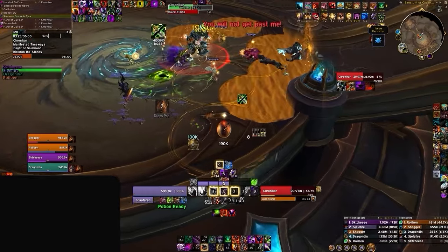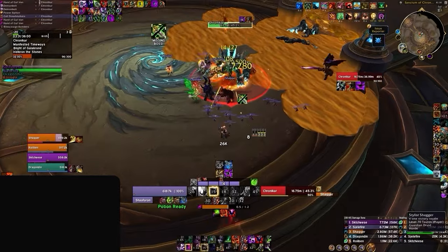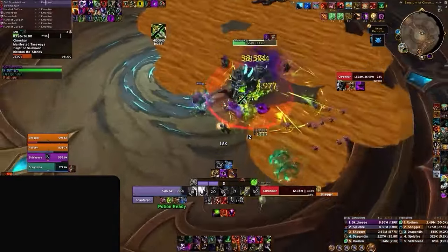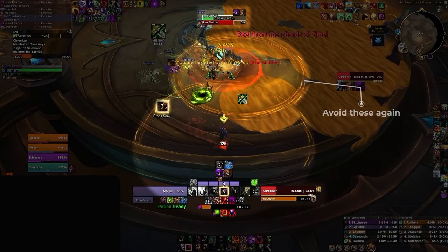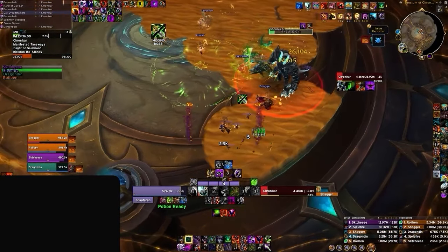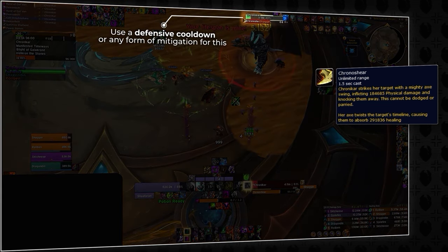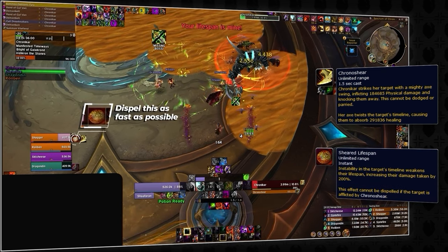After this, the fight repeats. We go back to placing the sand stomp AoEs close to earlier ones until chrono car reaches 100 energy again, at which point he will cast eon shatter and cycle back. When it comes to tank and healer mechanics, watch out for chrono shear by using active damage mitigation before it goes through and focus healing the tank while it's up. Failure to do so will result in being unable to dispel sheared lifespan, causing the tank to take 200% increased damage while the debuff is active.